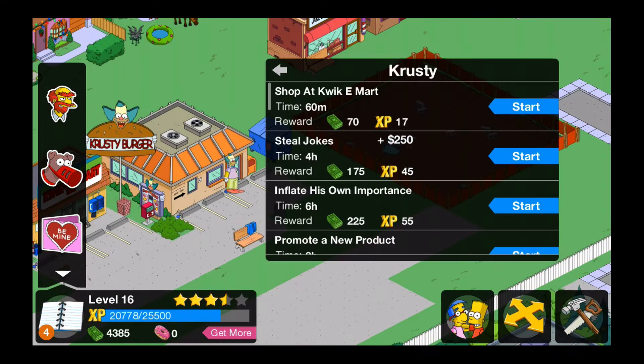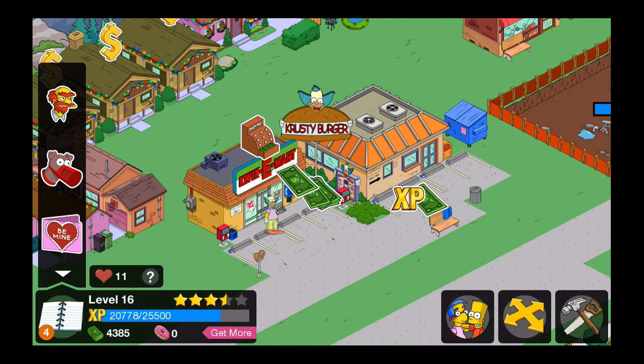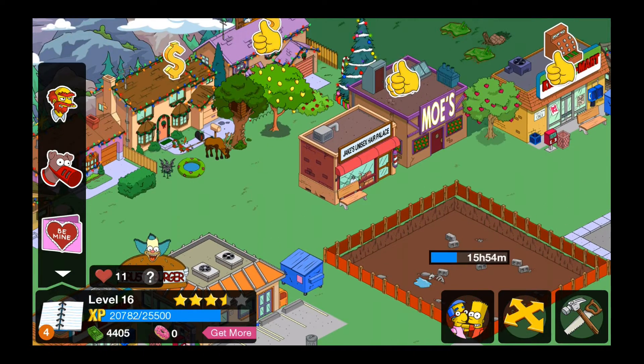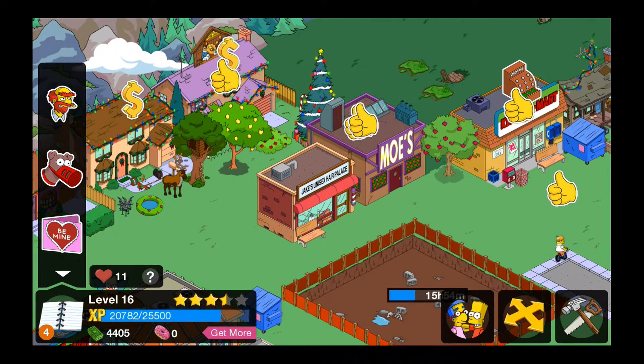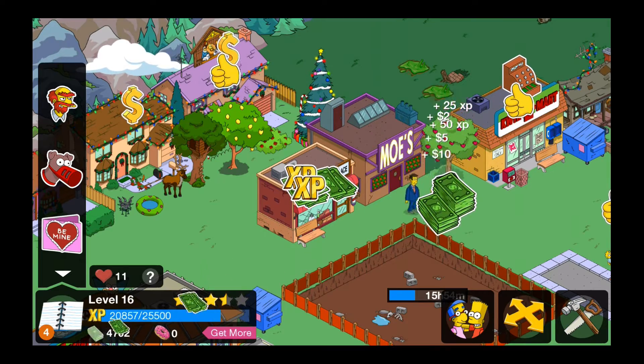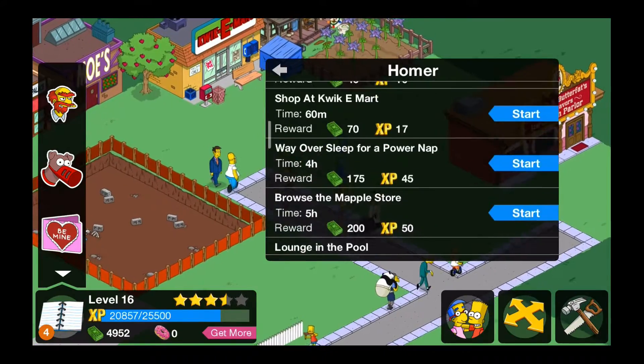Sounds might be a little bit off because my HDMI cable is messed up, but you can kind of get an idea how it plays. Basically you can go around and collect buildings — you got the Quickie Mart, you got Krusty Burger, you got the unisex hair place which Marge likes to go to, you got Moe's Tavern where Homer and Principal Skinner are sharing a beer, and you get a little random task to do.